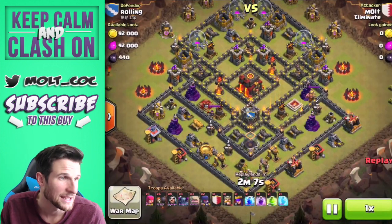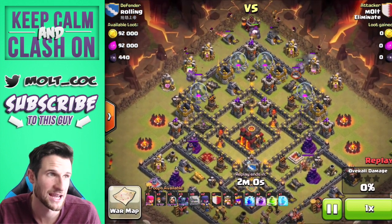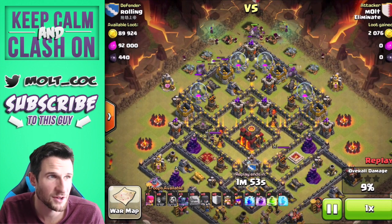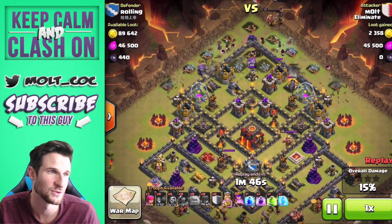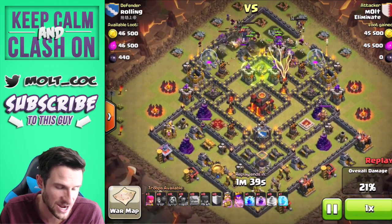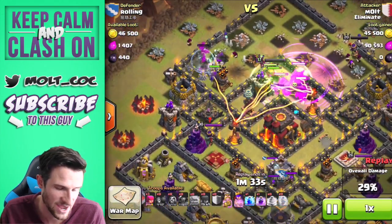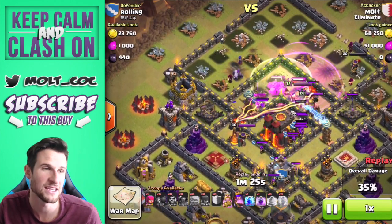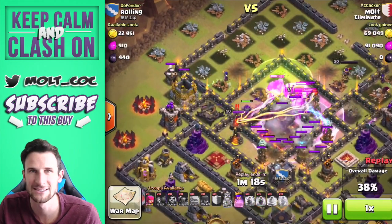It is a GoWiPe as well. We're going to attack from the top of the base, spread out our golems and wizards around just to clear the way. Obviously the golems are used as distraction, then we clear the way with those wizards, get our witches on both sides, drop off our clan castle, and then the PEKKAs head directly into the center of the base. Our heroes are working their way in, the queen is going to run around the other side. We've got all our golems in the middle — we've got our jump spell to get them into the center core. We're going to freeze that inferno tower because it was doing some work, then wait for all the clan castle troops to come out.